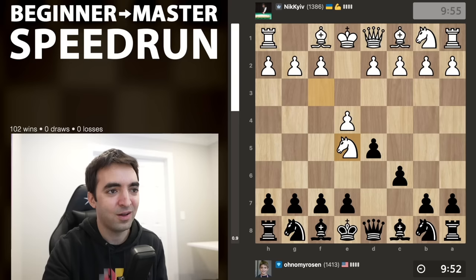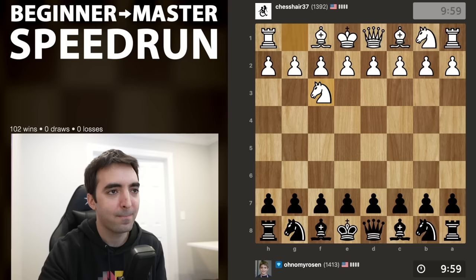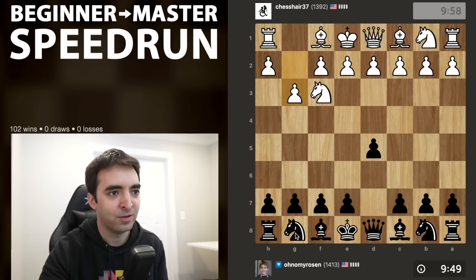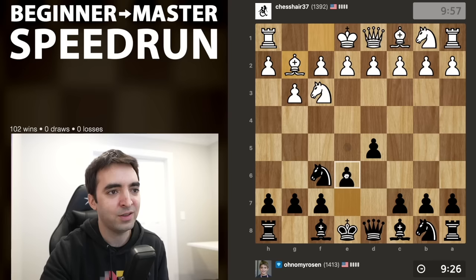Let's do at least one more — a new 10-minute game. Playing chess hair 37. We have an opening that I don't think I've encountered yet in the speed run — this is a Reti opening, knight f3 and g3. This could transpose into various things. I'll play a pretty normal setup. There are a bunch of different setups you can play against this — c5 is maybe the most active; you can play reverse Lundin with bishop f5. I'll play what I've played for many years: pawn e6.